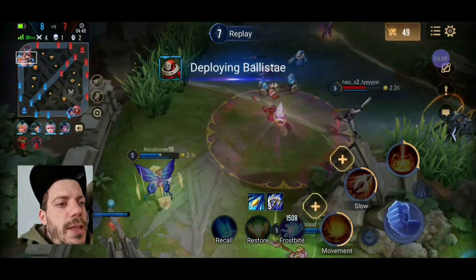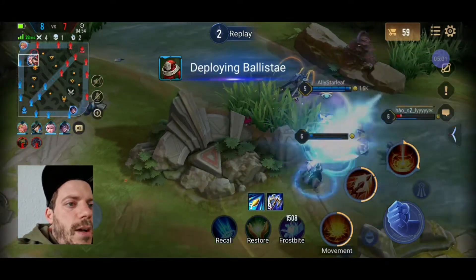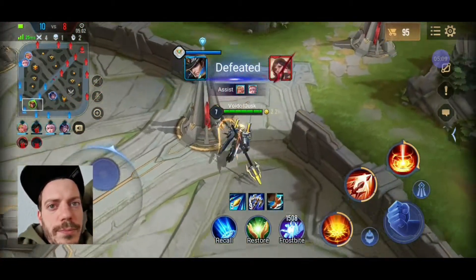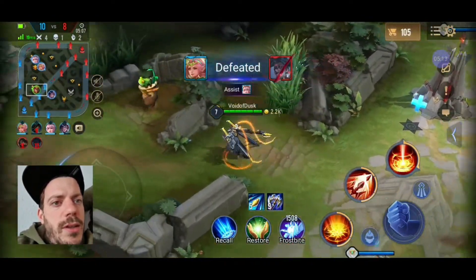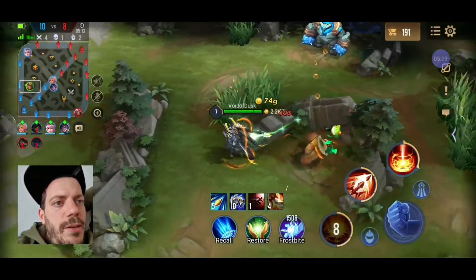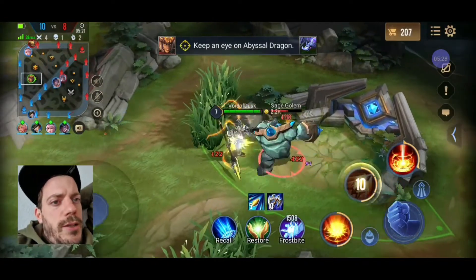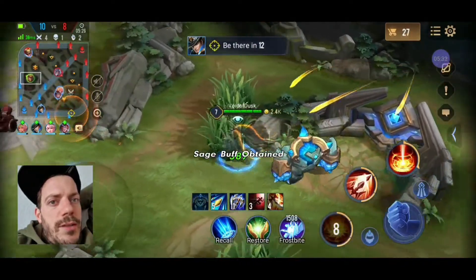But it doesn't matter because we're still doing good - 4-1, that's nothing to whine about. Unfortunately our Valhain is having a hard time against Violet because she's just so mobile. Valhain has a good chance though - he's got a stun ability, so every time she uses her roll you can stun her immediately in place and put some damage in her face. But you need good positioning and timing, and that's not always the case, especially if the game is speedy.